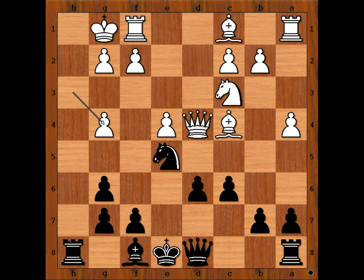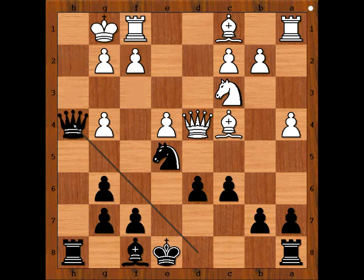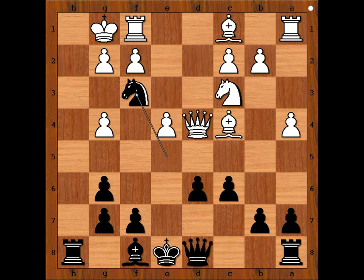Why did black sacrifice the knight? This is the most critical position of the game with black to move. What would you do? Please pause the video and find the best move for black. If knight takes on g4, then g3 and white is okay because black's queen can't get to h4. Perhaps then queen to h4 should be played immediately. If queen to h4, then queen f3 and white king is escaping. How to prevent the white king from escaping? This is the killer move — knight to f3 check.